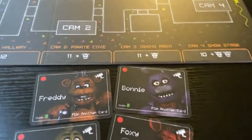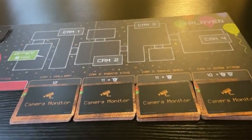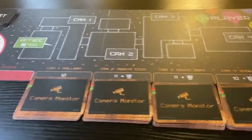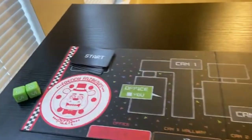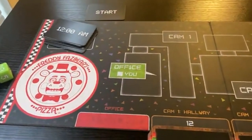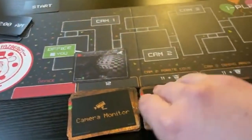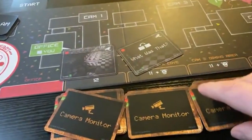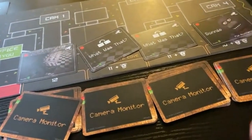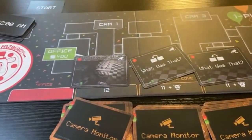I'm going to put the phone down to shuffle these, so I'll be right back when it's all set up. All right, all the animatronics are in the decks and shuffled in. Let's get started - we'll take the timer start piece off and it is 12AM, so that means we flip up a card in each section.